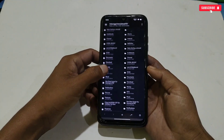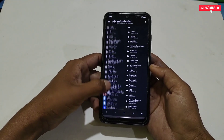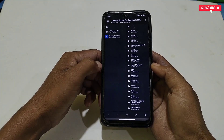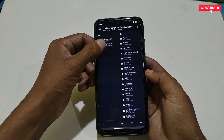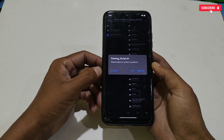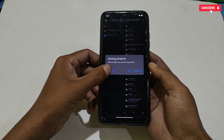The interface will look like this. Here, search for the extracted folder. Now click on the gaming script — here you will see three options: Root, Edit, and Execute.